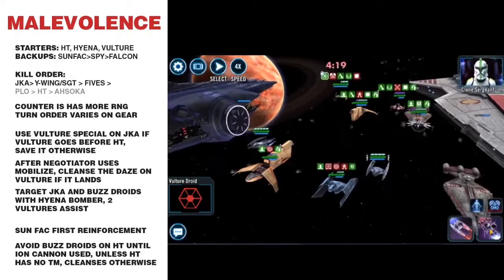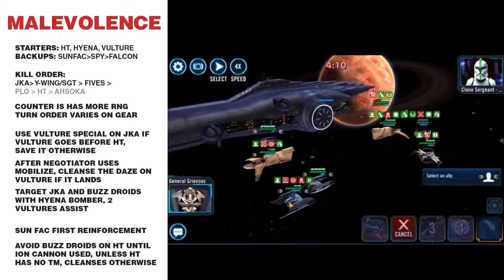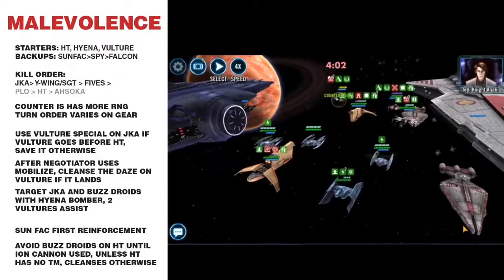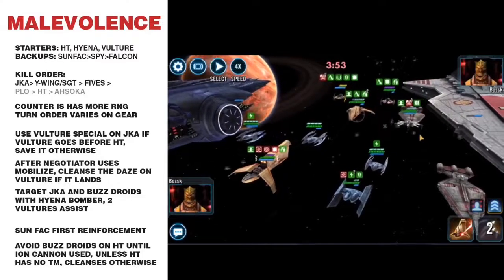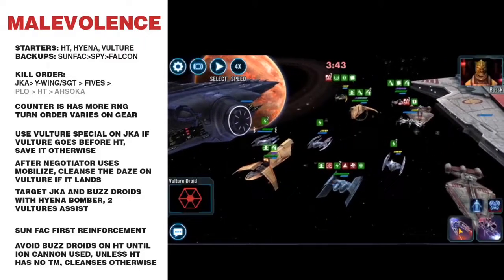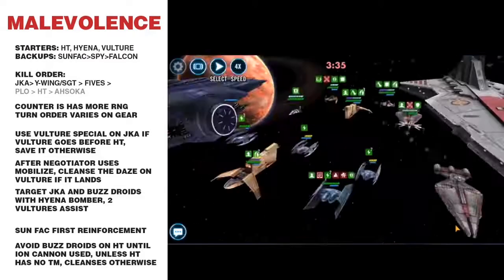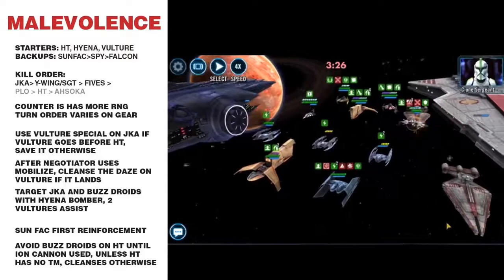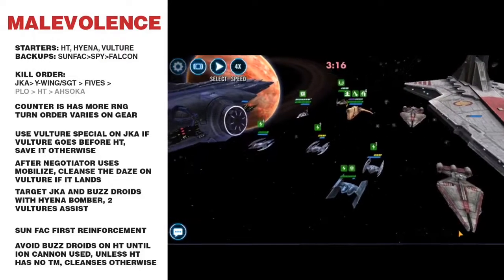Sergeant comes out. I focus down on him. When Hyena Bomber goes, I'm hitting Anakin. Staying on Sergeant. Plo Koon cleanses — which I did not want. That was unfortunate because now I can't take out Anakin when I wanted. I have to stay focused on Sergeant. Anakin's doing a lot of damage. I lose Houndstooth — that's when things start getting scary.